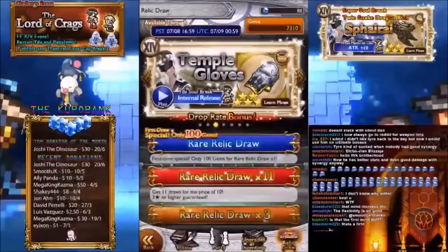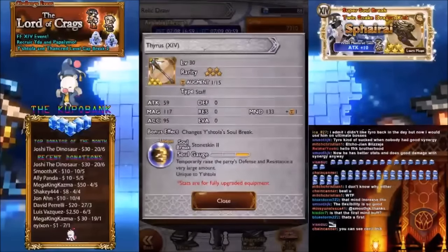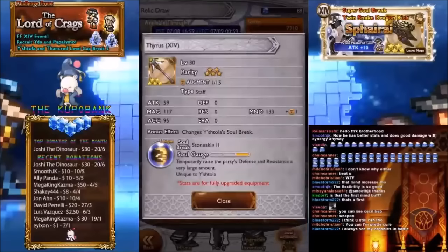The flexibility with this being just a Soul Break is really good — it's crazy. As for Sentinel's Grimoire, it is a Wall with Mind 133 and Magic 117. It'll be exceedingly good if you have Tyro's BSB and you slotted it as a White Mage — your whole team will be so OP. Having Wall is crazy, especially combined with Y'shtola's other Super Soul Break coming out, which gives Protect, Shell, and major Regen. Very crazy combinations you can use with Y'shtola and Tyro.